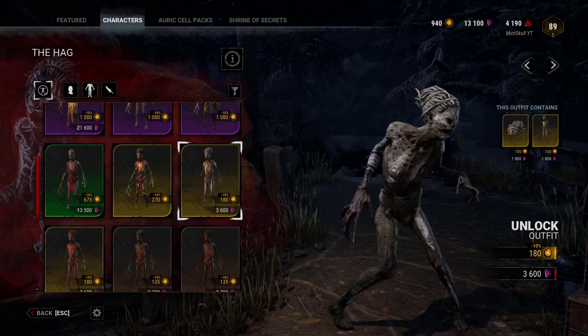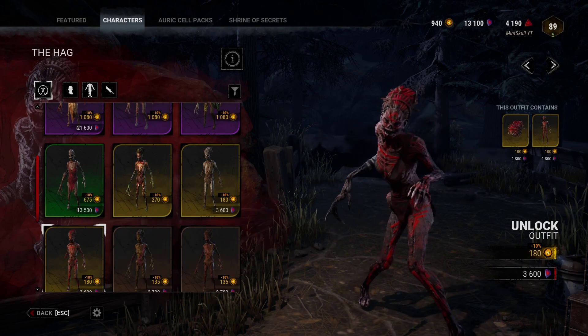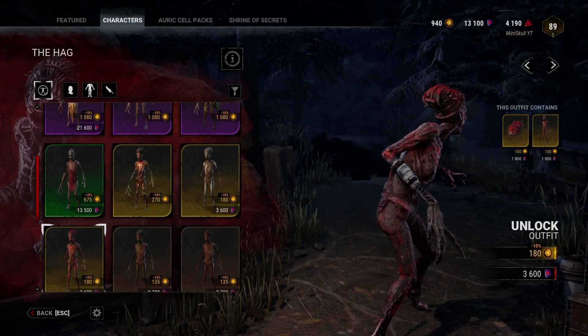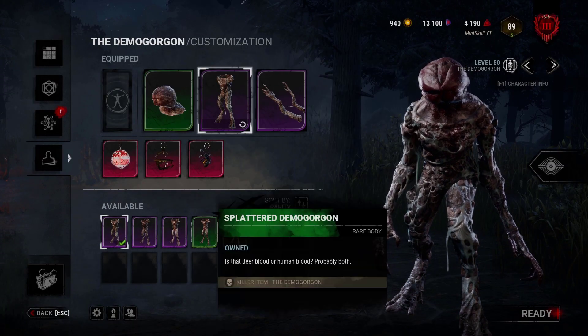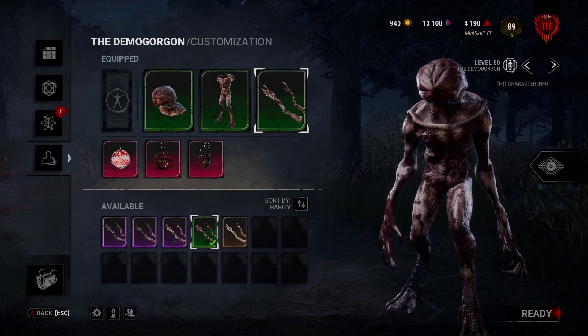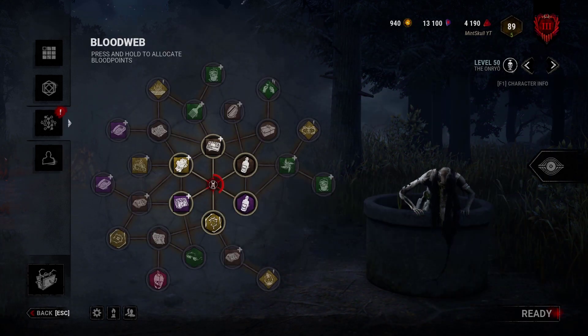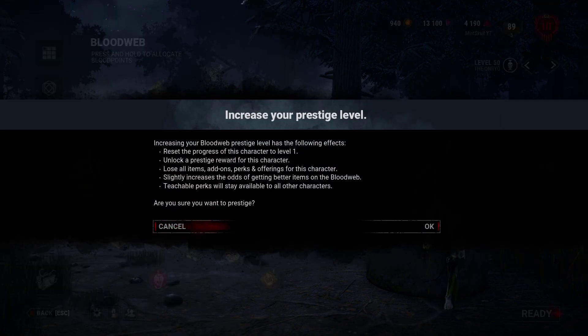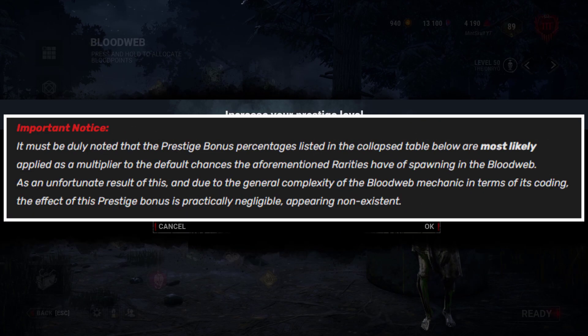Why did Behavior never make weapon recolors for the Wicked Brewer on common sets? There's absolutely no reason why they are missing. Also, why are prestige outfits not sets so we can equip them more easily instead of going piece by piece? Unless you are a completionist or want the prestige outfits, there is absolutely no benefit to prestiging at all. The increase in rarity is so meaningless that it's practically non-existent.